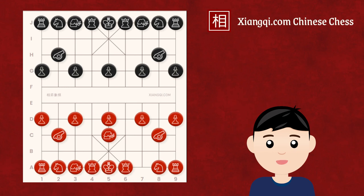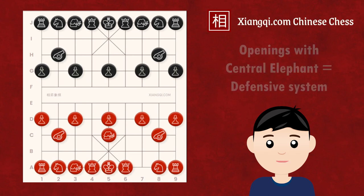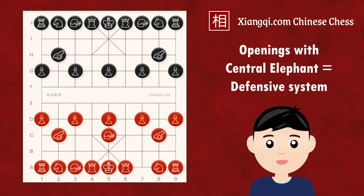Also, this move applies no pressure on the opponent, allowing them to make any move they want. Additionally, the central elephant prevents a future switch to a central cannon system, making it difficult to find a specific target to attack. Consequently, openings featuring a central elephant are all considered defensive systems.